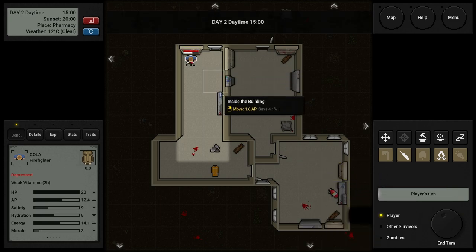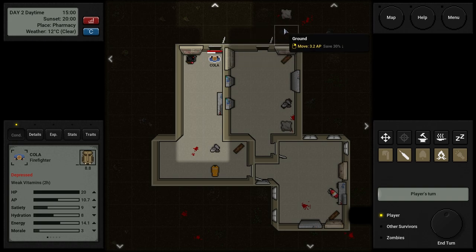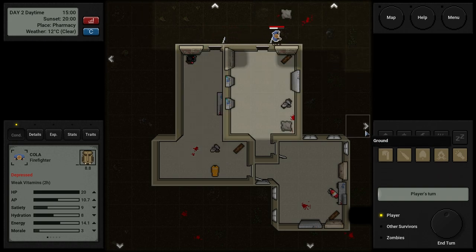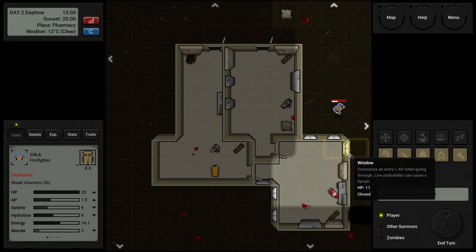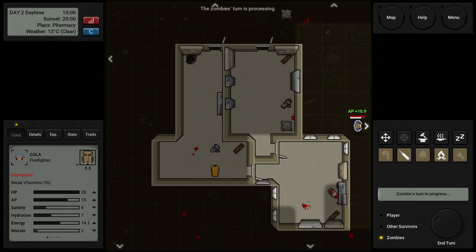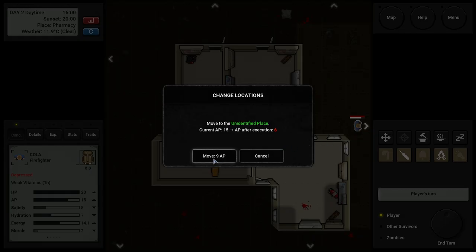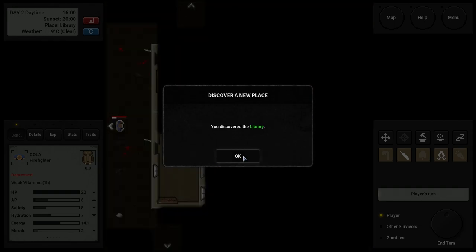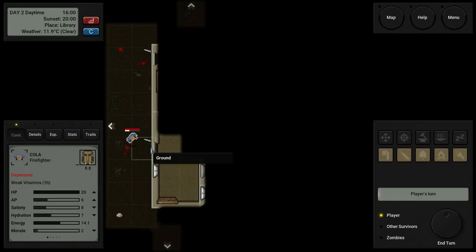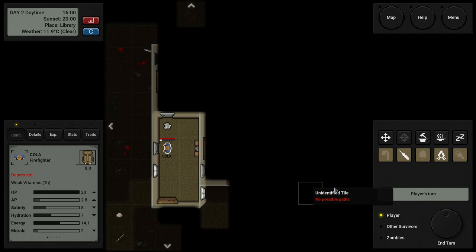No zombies trying to get in, good. Let's move here, open the door, and move out. Around here there shouldn't be any zombies. To get that way we require nine AP, so let's do that. We're in daytime — that's okay. We'll discover the library. Let's go down here and go inside. No one in here, thank god. Let's close the door and end our turn.